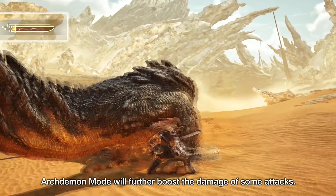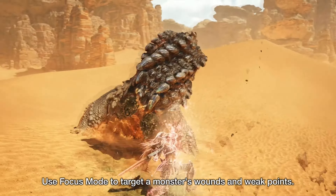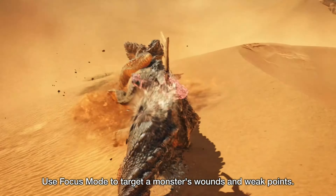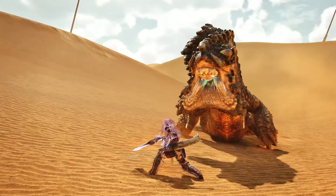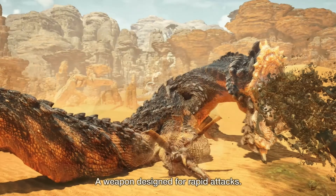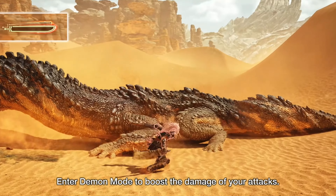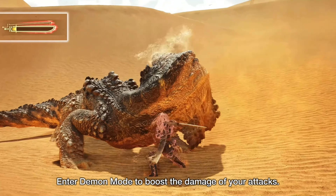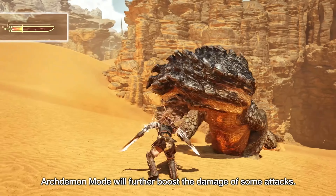Hunters can also go into Demon Mode, which increases attack damage, changes attack moves, grants resistance to knockback and changes their dodge to a quick dash. While in Demon Mode, hunters can chain together even longer attacks and build up a meter, which lets them enter Archdemon Mode. Archdemon Mode further increases attack damage and changes the moveset. Mastering the flow from basic mode to Demon Mode and then to Archdemon Mode will turn hunters into an unstoppable flurry of blades.